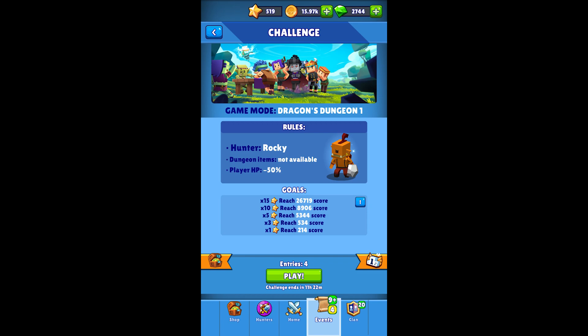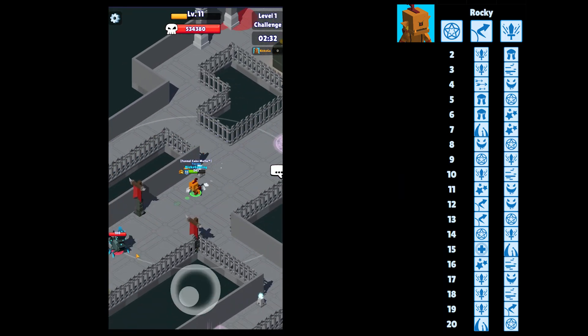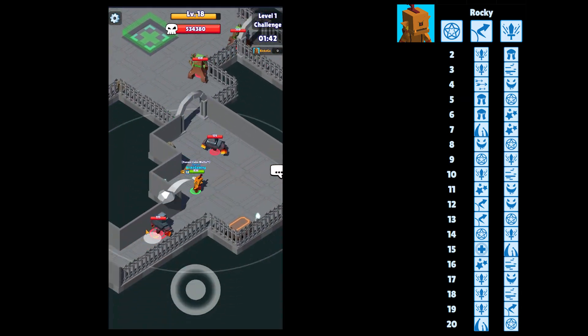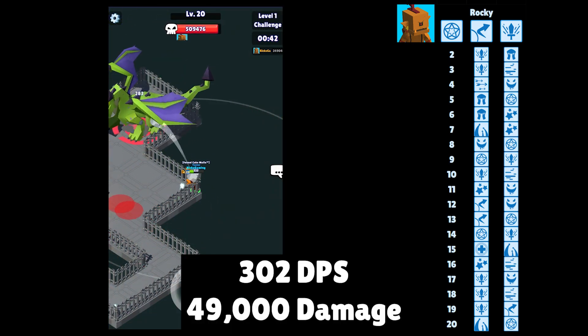Let's take a look at today's challenge. It's a great example of how much a difference the perks you exclude can make, and the fact that it took multiple attempts to find the perfect combo. First let's run without excluding anything to see what we might want to change — that's pretty mediocre. Our score is 15 stars but we only did 302 DPS and only 49k damage once we got to the boss.